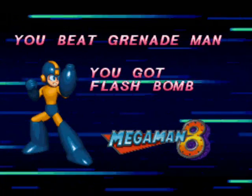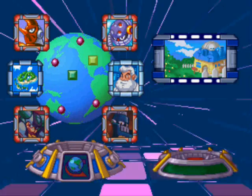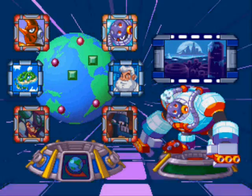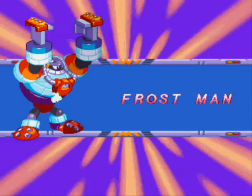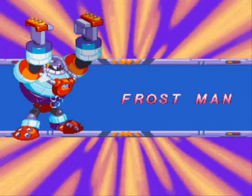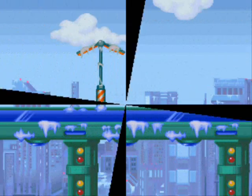We got Flash Bomb, which is like a remote mine — well, actually it's not a remote mine. You can chuck it at enemies and it'll explode on them, and the explosion will stay with them and hurt them a lot. It's a lot like Crash Bomber was in Mega Man 2 with Crash Man.